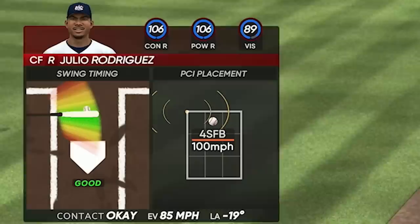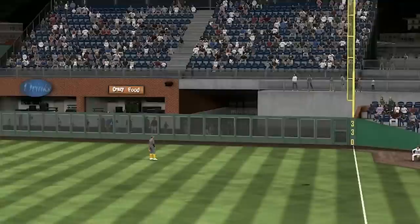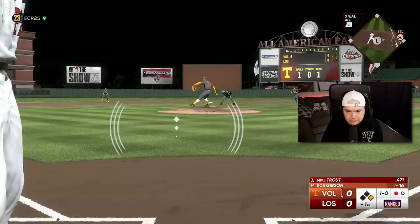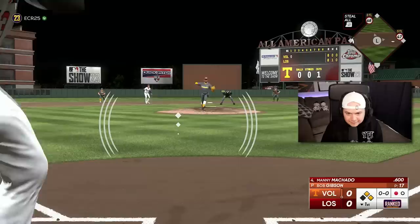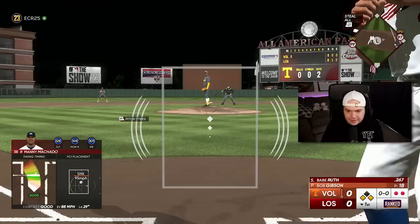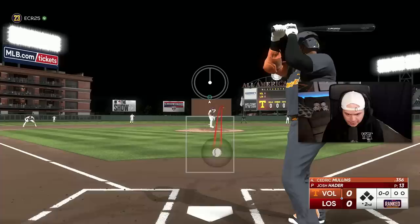We've got to get Josh Hader some run support right here. Shohei, crush something — he did. Is it foul? It's foul. Still battling. Ball four — what an at-bat from Shohei. Manny Machado, dead center. I missed it. 99 speed, I'll try to take third base — he didn't expect me to go. Now would be a really good time for Babe Ruth to put up a big swing. I am so bad with this Babe Ruth card. This was such a mistake to pick him from that pack. I'm hitting like .250 with a guy that has max hitting attributes. Back to Josh Hader — the real star of the show today.